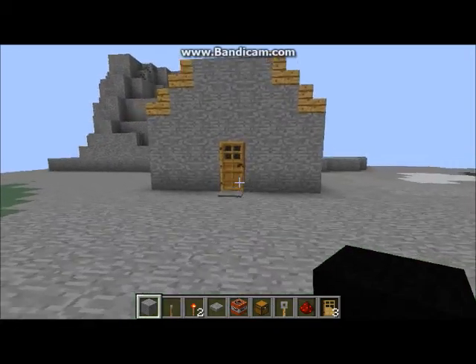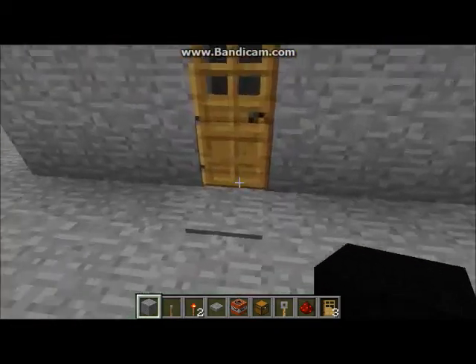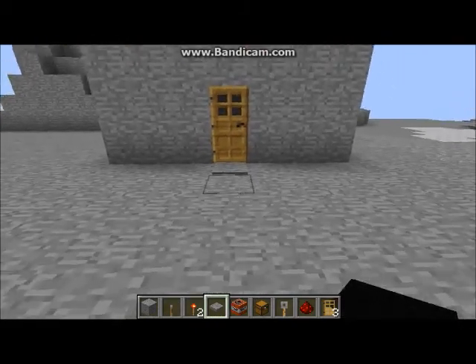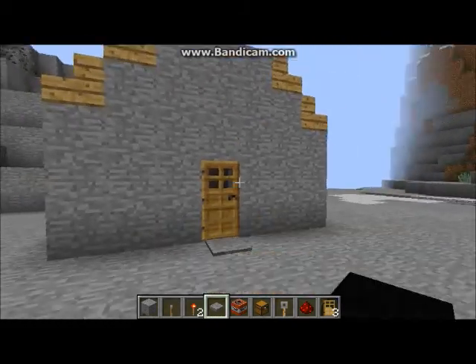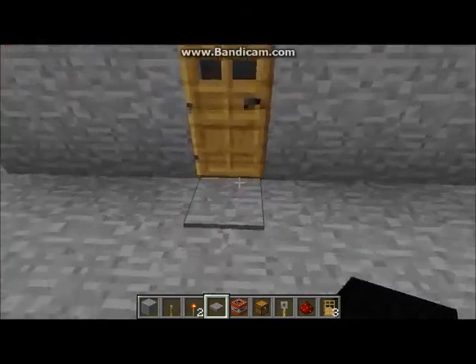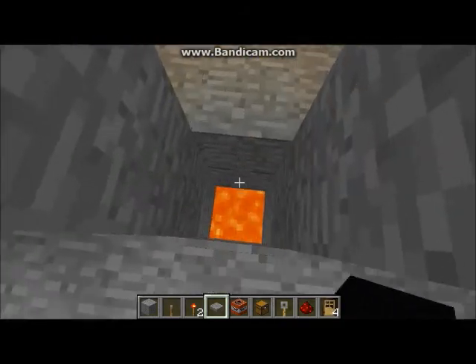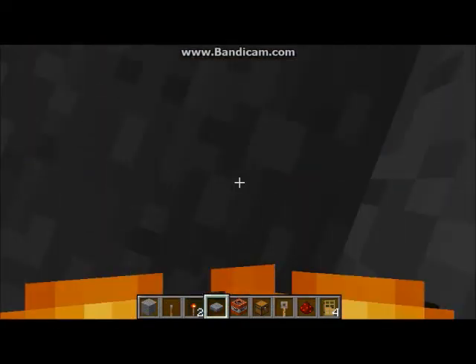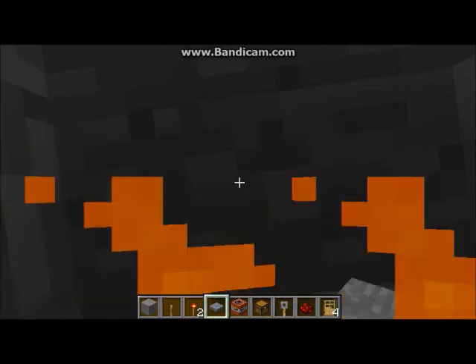First up is this door trap. There's a door involved and what you do is you have a little base, and you walk up with a pressure plate, open the door, and when you open the door it's supposed to open up and you walk right through and go into this lava. And now it's supposed to close back on top of you so that you can't get out or anything.